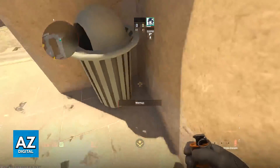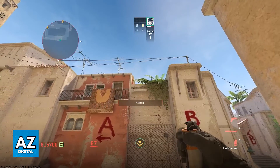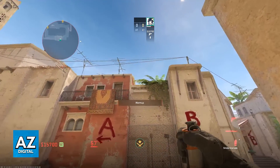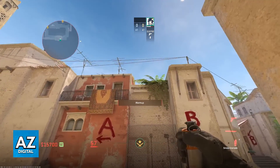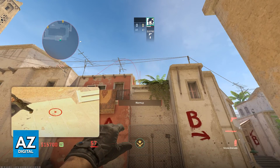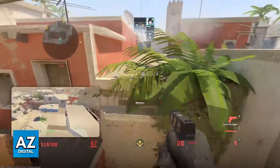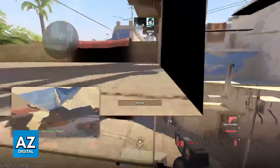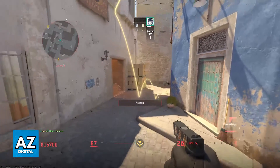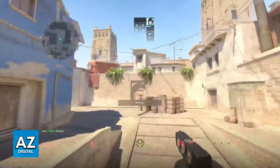Push yourself up against the trash can on T spawn and to make this lineup we're going to be using this plant. We want to aim right here — roughly on the middle of this plant — and when this long one ends here we're going to do a standard jump throw. As you can see, right by the leaves, you will be able to land the smoke on Cat completely. Because of the new bloom mechanic it is going to be covered off completely, leaving no big gaps.